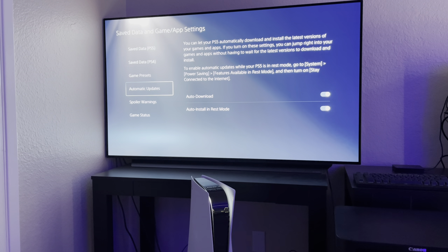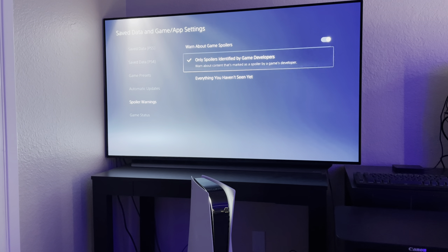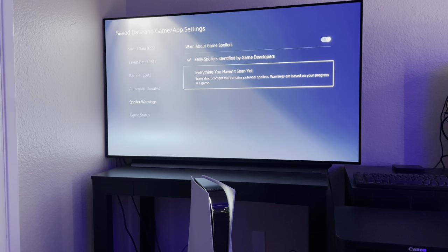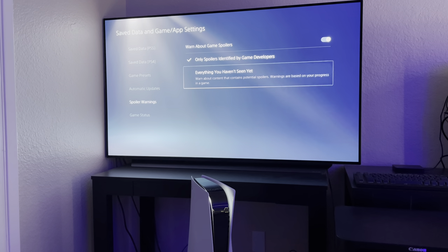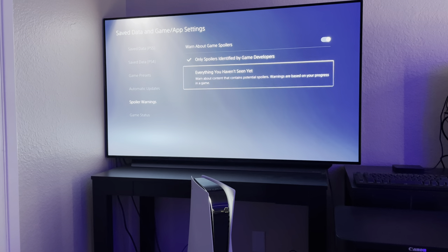Subtitles and audio I just leave for the game to decide, but it's cool it gives you the option to set it here without going into the game. Automatic updates — I have auto download on, and with rest mode it auto installs games and updates. Spoiler warnings — if you're streaming a game it gives a spoiler warning and blocks content. I have it set to off because I really hate spoilers. It only applies to PS5 games and you can set it to hide everything you haven't seen yet.